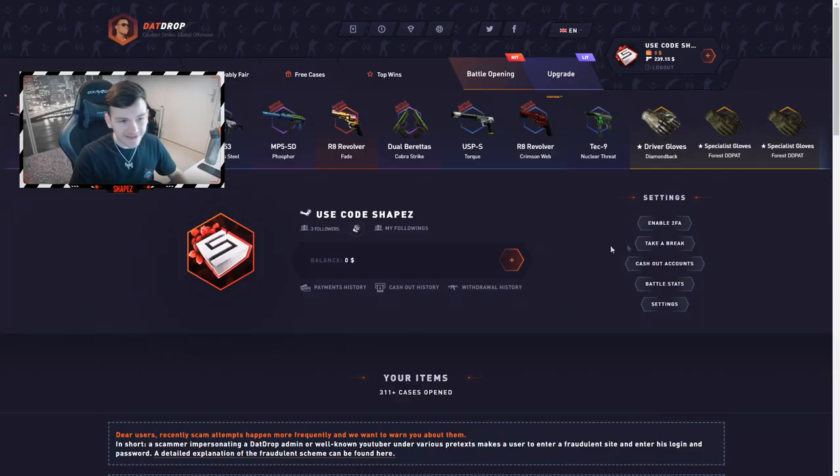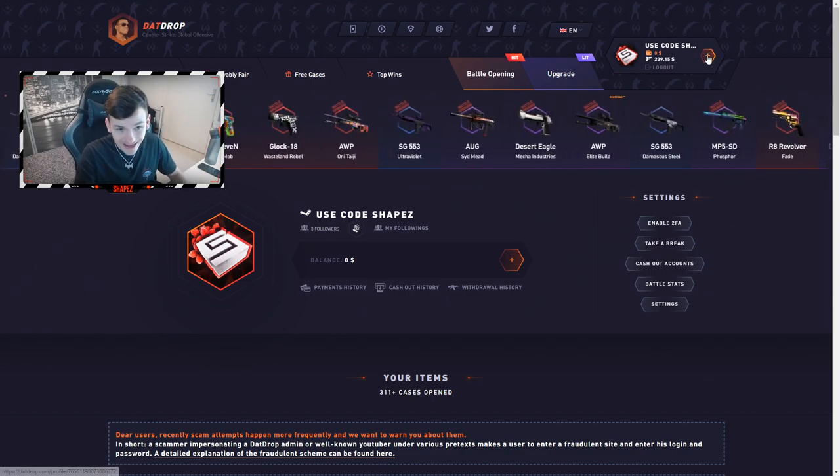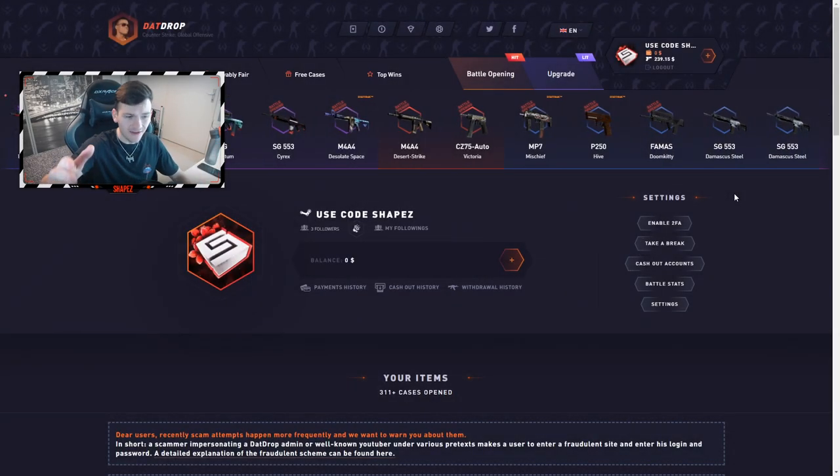If you want to check out DatShop yourself and get a five percent deposit bonus, click the plus sign, hit 'use promo code,' type in the code 'Shapes,' and click 'use now.' You'll get a five percent deposit bonus on every single deposit. If you enjoyed the video, leave a like, leave a comment, subscribe to the channel, and I'll see you in the very next video. Goodbye!